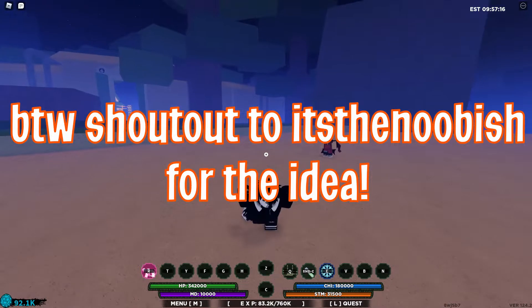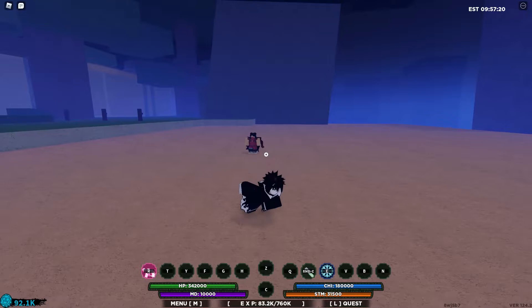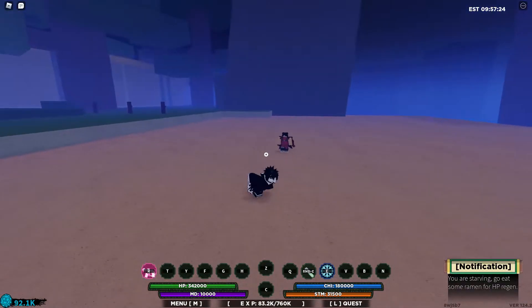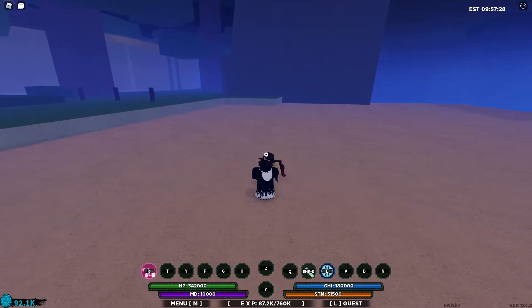Alright guys, I'm going to be showing you how to combo extend with Spirit Smash. You just need Spirit Smash, and if you're in a combo and you want a combo extender, you want to get them into an air combo.